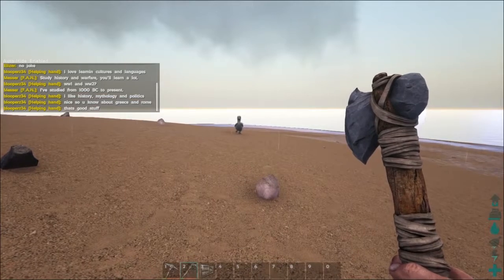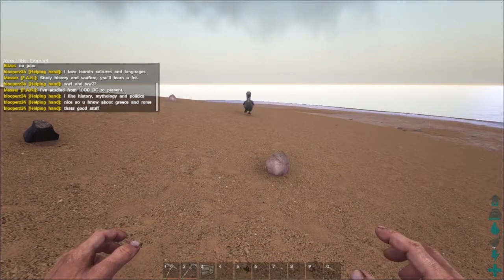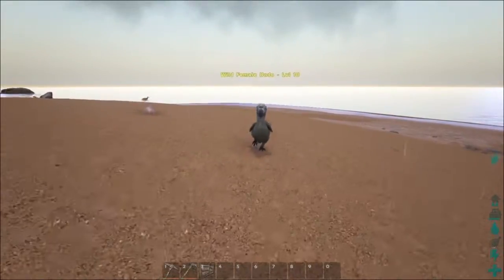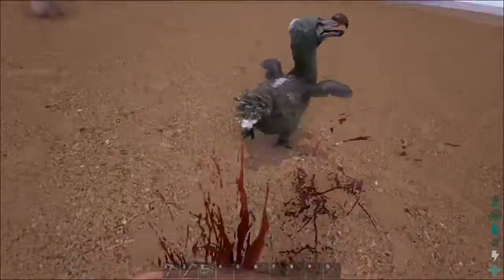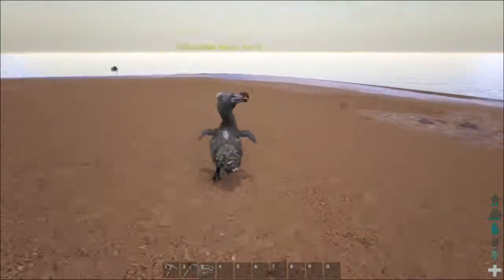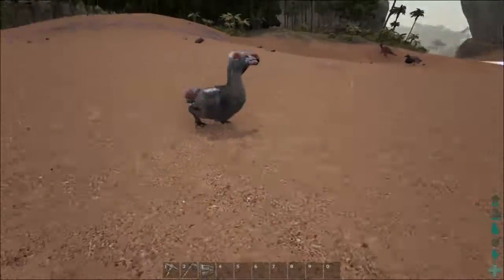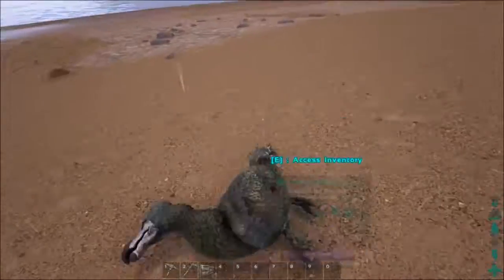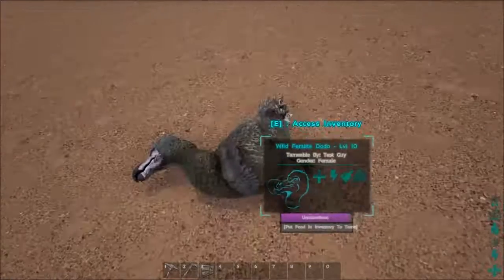Back to the actual point of this video — taming basics. First thing you have to do is incapacitate the dinosaur, and in the case of dodos you can literally just walk up to them and punch them until they get knocked out. Headshots actually count for a little bit more. This guy's level 10 so it shouldn't be hard. Don't use a weapon because that'll just kill it.